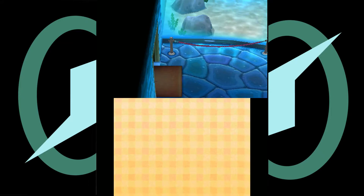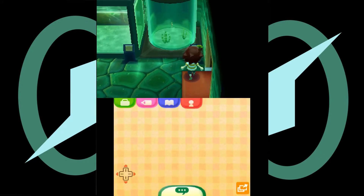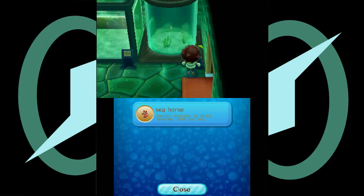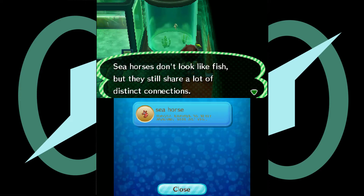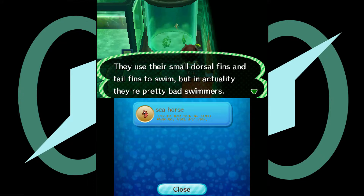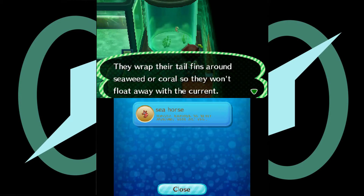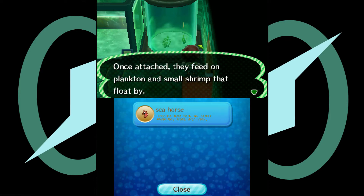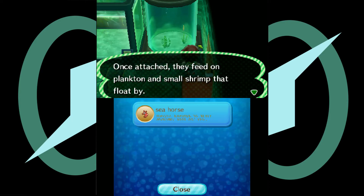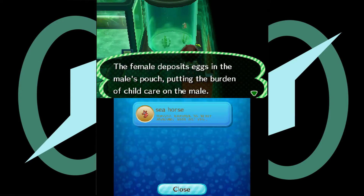What does it migrate, though? Is it painful? They don't look like fish, but they still share a lot of distinct connections. Small dorsal fins and tail fins to swim, but in actuality they're pretty bad swimmers. The tail fins wrap around coral so they won't float away in the current. When attached, they eat plankton and small shrimp that float by. The female lays eggs in the male's pouch, putting the burden of child care on the male.